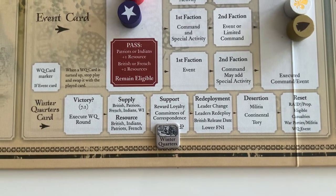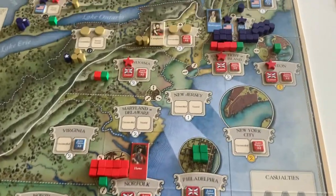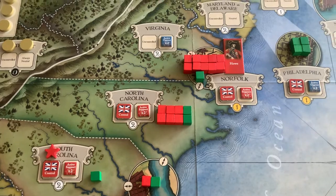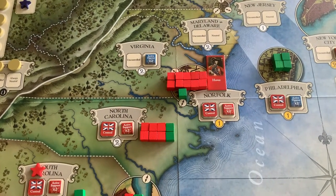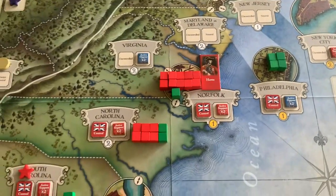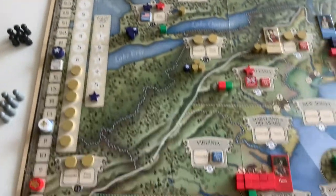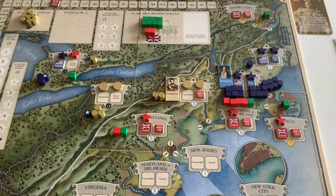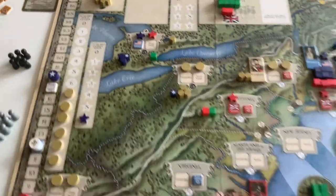The support phase is next. The British had three spaces they could select to reward loyalty — needing spaces with British control, regulars, and Tories — specifically Connecticut, Rhode Island, Norfolk, and North Carolina, which were not yet at active support. The British paid five resources to shift all of those to active support; Norfolk was already at passive so it only cost one resource. That pushed total support all the way up to 34. The Patriots considered using committees of correspondence but there were no spaces where they could do so — all spaces where they have control and pieces are already at active opposition.